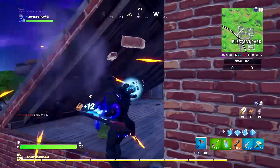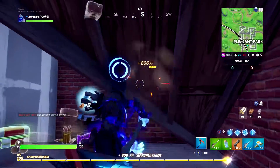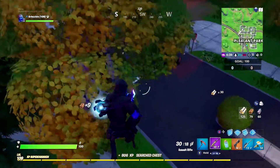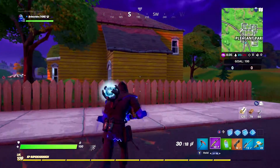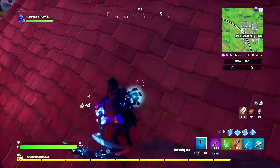Obviously no one is going to want to go in that direction because it's far away from the circle. But because our only objective for this challenge is to search five chests in one game, if we go to that named location that's far away from the circle and none of our teammates go there — even if it's just one or two teammates — you should still be able to get those five chests pretty easily. Playing Team Rumble is definitely going to be your best shot, and that is how to complete this challenge fast and easy.